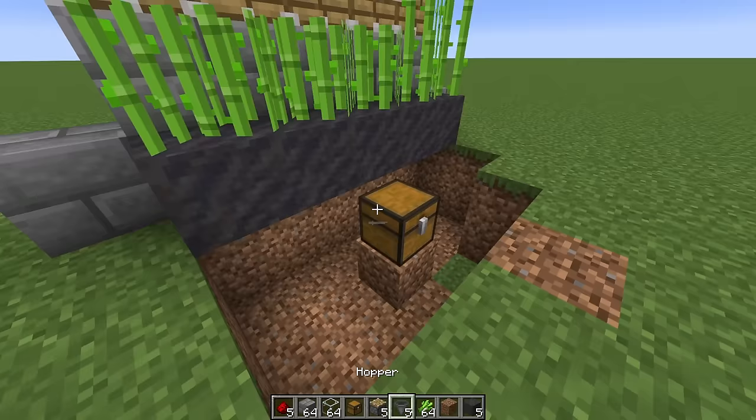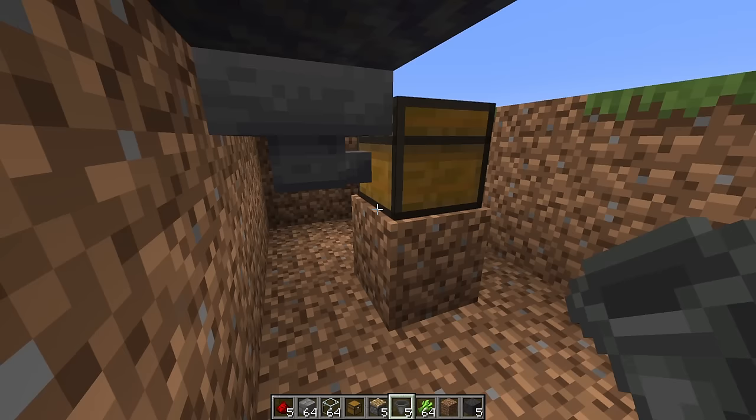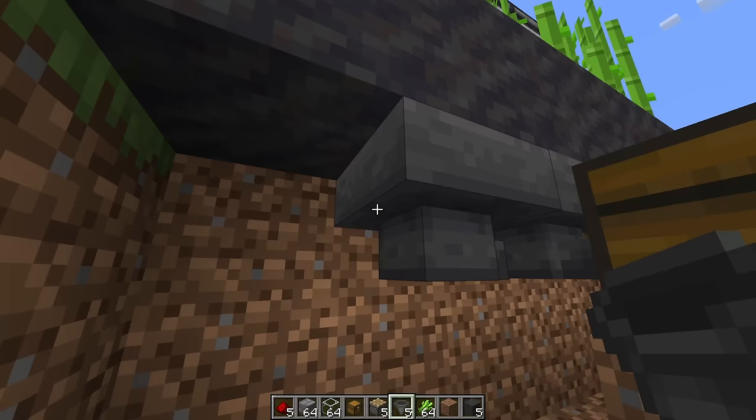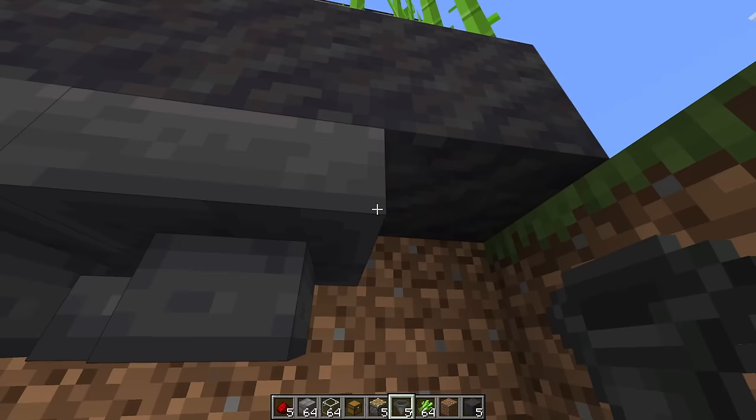Wherever you have your chest, make sure you have one hopper facing directly into the chest — that means you are shifting and clicking directly onto the chest. Then for the rest of the hoppers, make sure they are facing into the hopper that faces into the chest. That way all the drops will funnel into the middle hopper and then eventually funnel right into the chest.